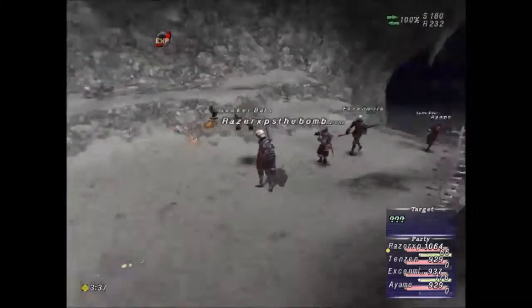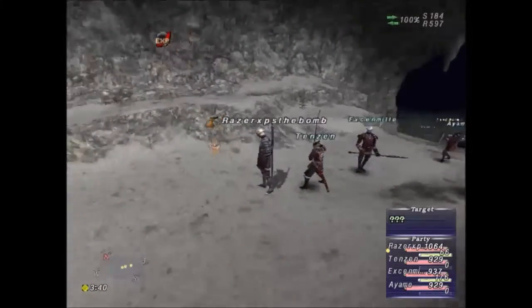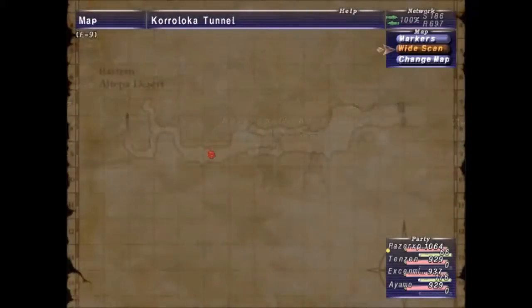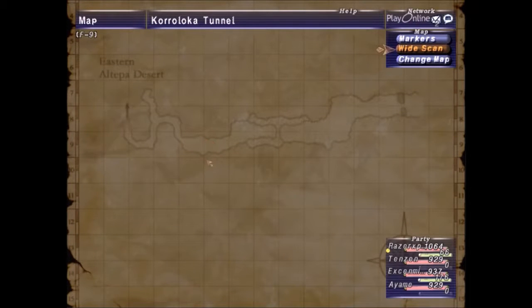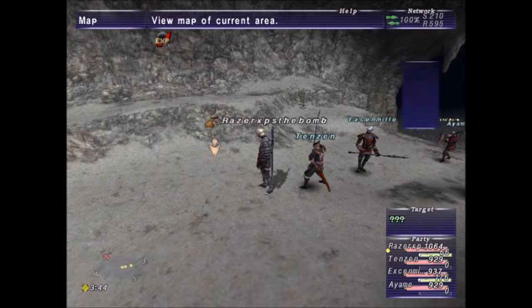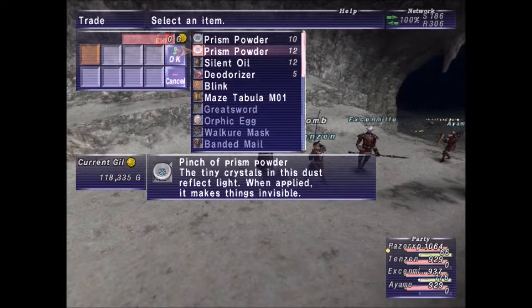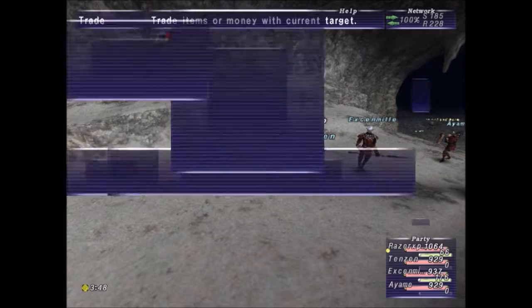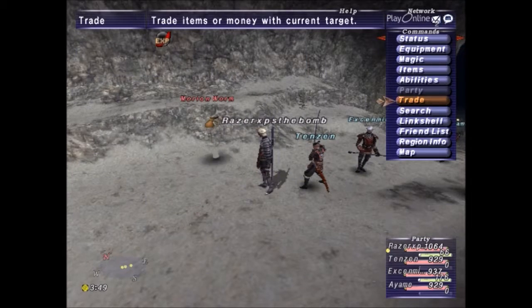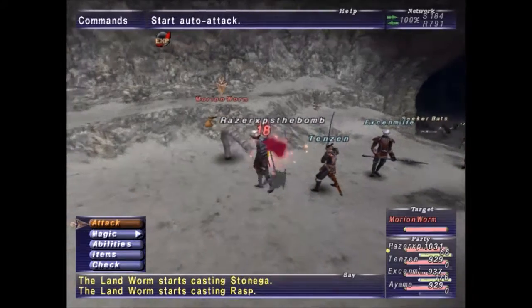We're fixing to fight the final notorious monster here in Korroloka Tunnel. See this question mark here — I'm right here on the map, though it'll be in a different spot for you. This is one of the spots where you have to trade the iron ore to. I got the iron ore, trade, and here's the final notorious monster — Morrinian Worm.